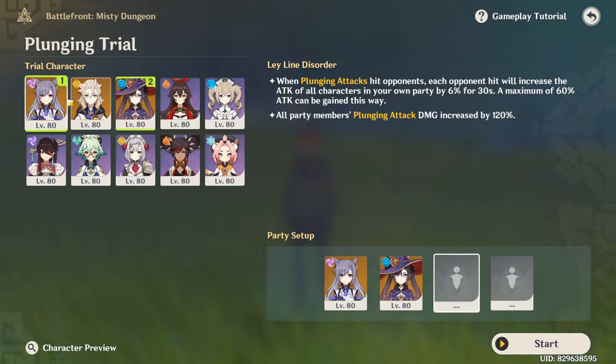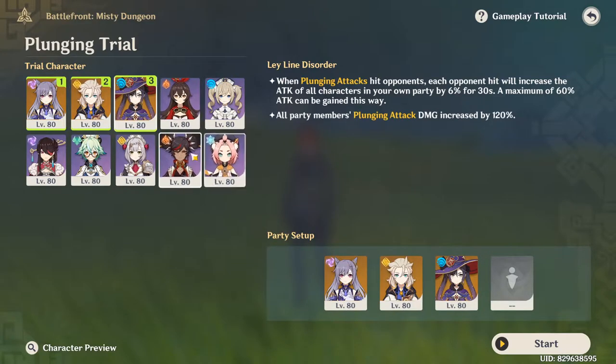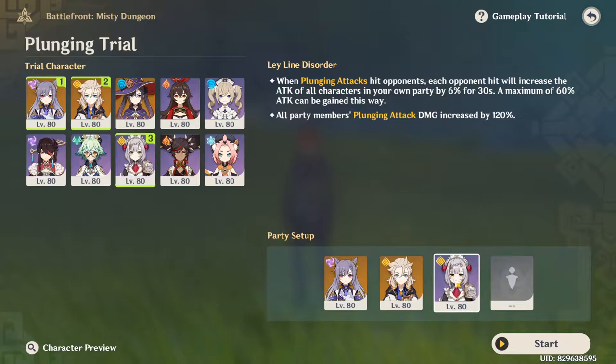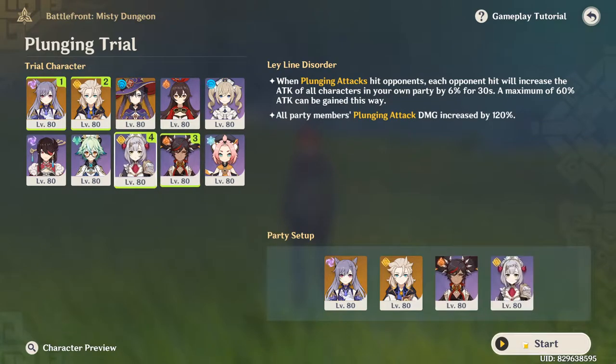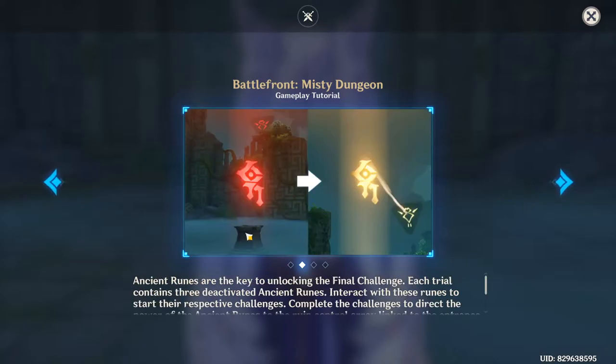I think we remove Sucrose or Albedo. All right, so this is how it's gonna look — all five stars and Noelle. How about we remove Mona and add Yanfei? I don't really have Yanfei built at all so I kind of want to try her out. All right, there it is.